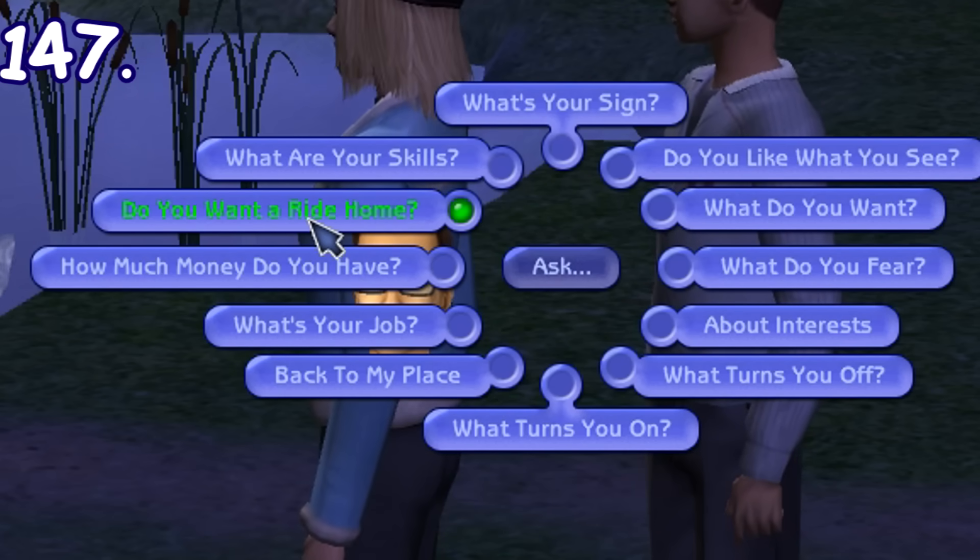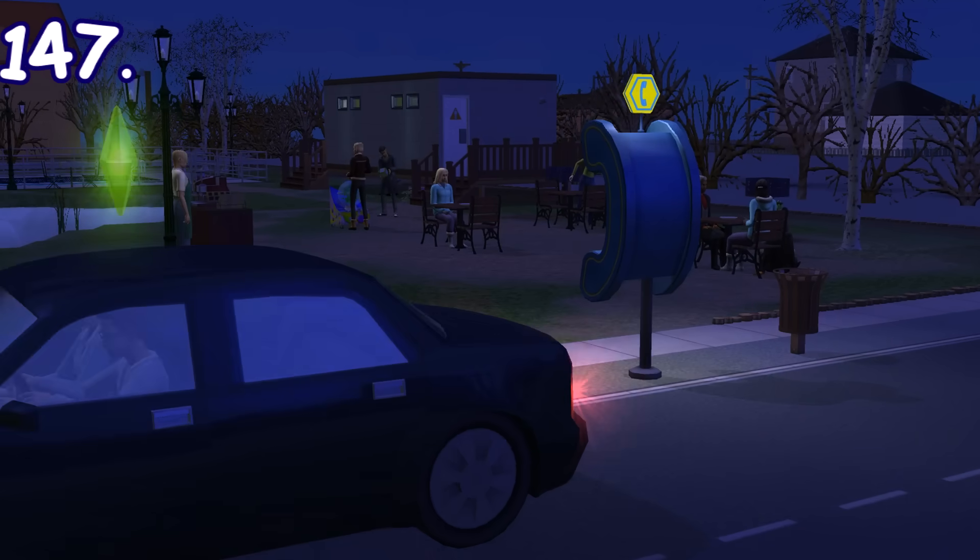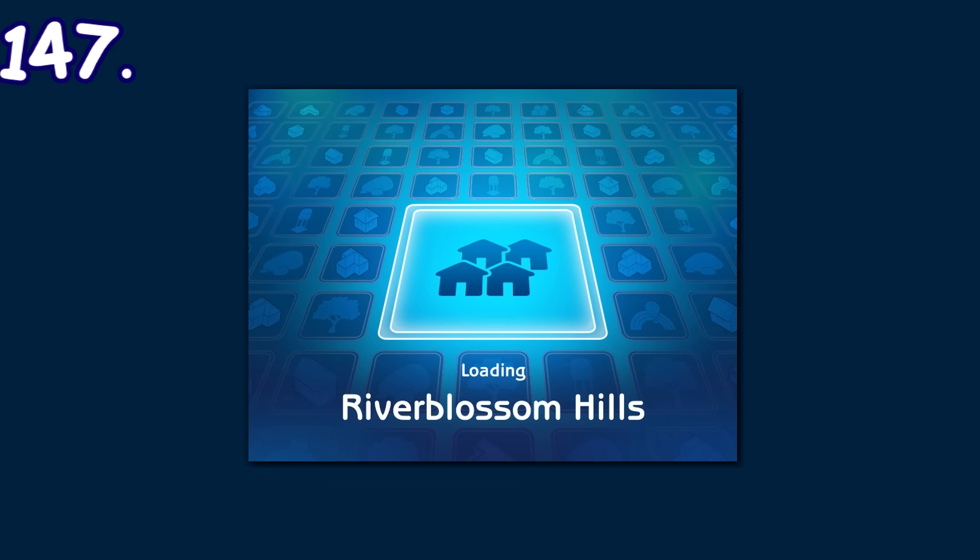If you have a car while on a date, you can end the date by giving your partner a ride home. Both of you will drive off and it'll end up with you arriving home by yourself.